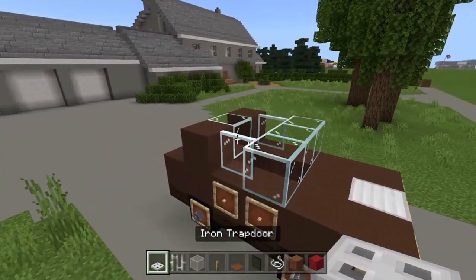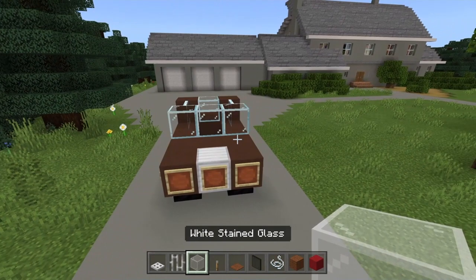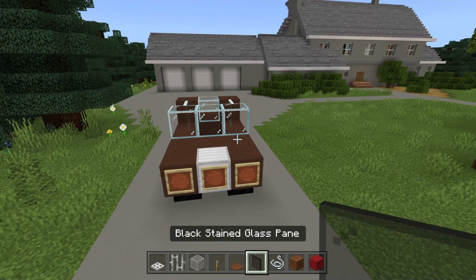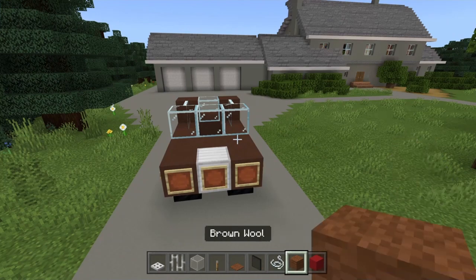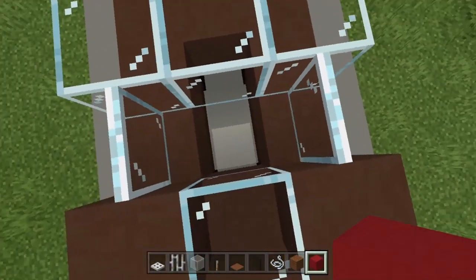Get yourself some iron trapdoors, iron bars, white stained glass, levers, brown carpet, black stained glass panes, string, brown wool, and finally some red concrete.